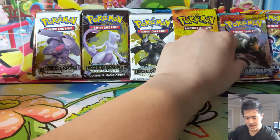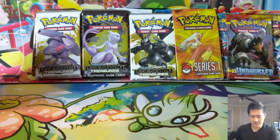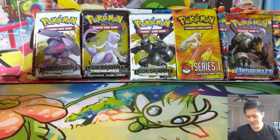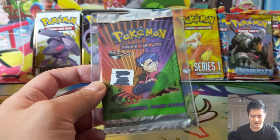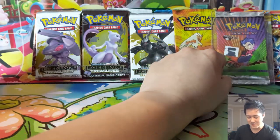We also have one HeartGold SoulSilver era Undaunted pack — just one of those. Now we're going back to the Wizards of the Coast era, and I happen to have some loose packs from the Gym era, including some Gym Challenge packs.